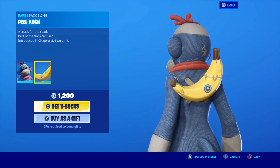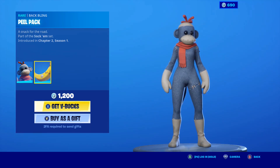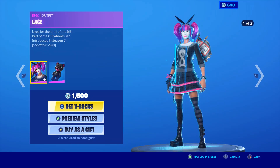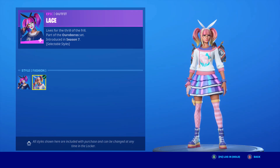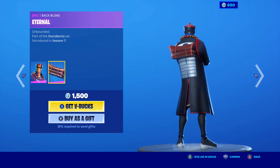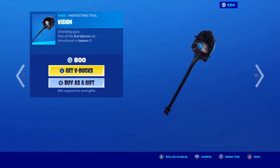With the Rappling Peel Pack, it's a cool skin, but I'm just not a big fan of it, honestly. The Lace skin is back with the Rappling Stitches with the edit style default and fashion. I like fashion a lot. I don't like the default one. Paradox is back with the Rappling External. I like him a lot too. Here's the Vision Harvesting Tool. Not a big fan of the pickaxe.